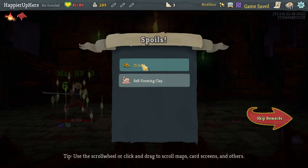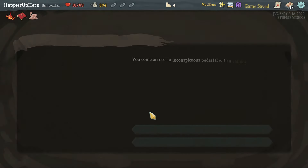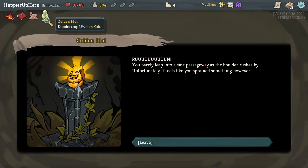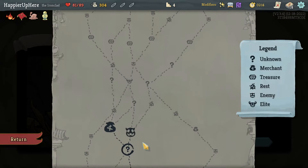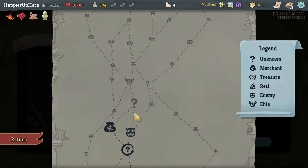Up to 89 HP already. We got Self-Forming Clay — whenever you lose HP, gain three block next turn. Really nice with the Offering. I also got the Injury curse and the Golden Idol storing 25 more gold. I don't think I have enough gold for the shop yet, so I'll go for the regular question mark room and then go for the shop at the end.